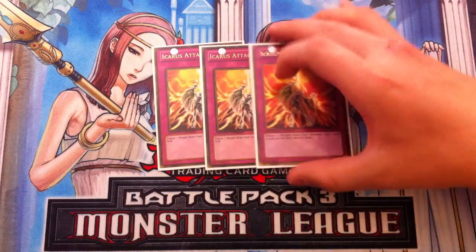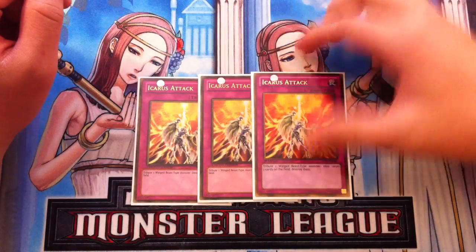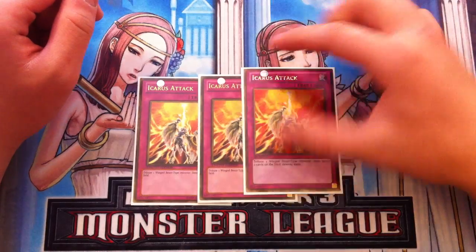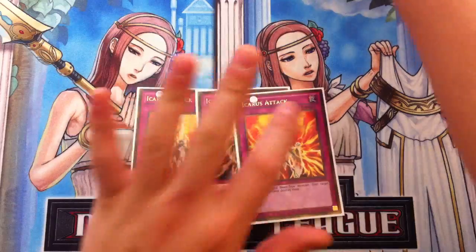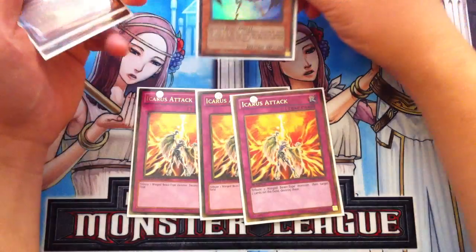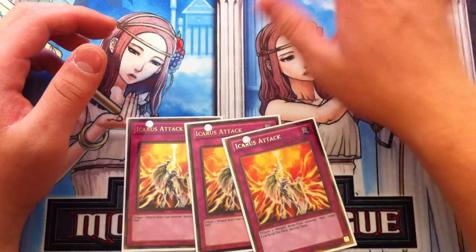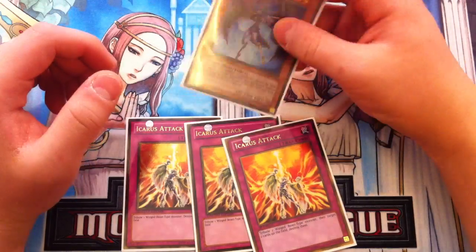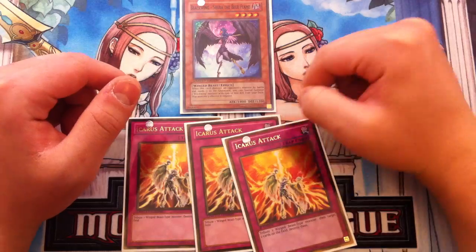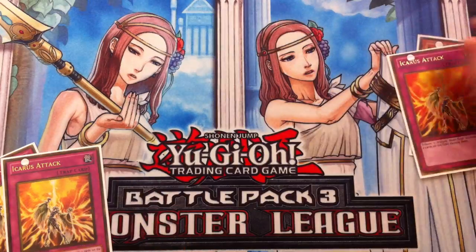Off to traps — I play Triple Icarus Attack. Icarus Attack is absolutely amazing because it can interrupt a lot of your opponent's plays. It's a chainable card, and your opponent can really go minus with it. The proper way to use Icarus Attack is to chain it onto something — for example, you normal summon Shura, they activate Bottomless Trap Hole, and you chain Icarus Attack, tribute the Shura, and destroy two other cards on board. Now they're losing three cards.